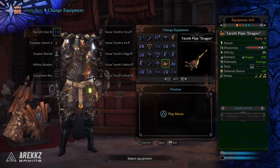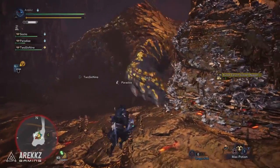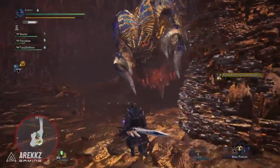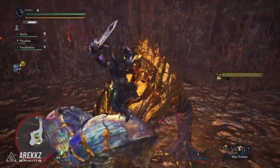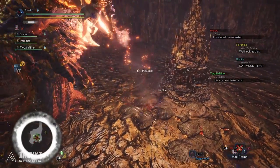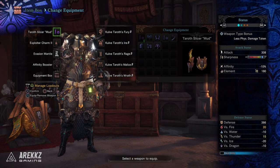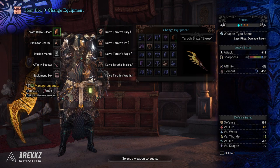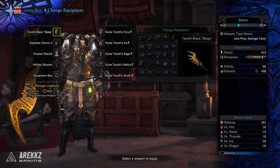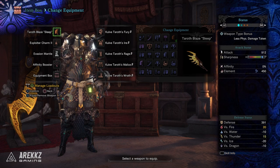Some of the guys over on the Monster Hunter Reddit are trying to put together a spreadsheet to document all the weapons found so far — I'll link it down below. The sheet is sometimes locked while being worked on, but when it's open you'll see what people have found and there are some really cool options. A few of my favorites so far are the Radaban Sword and Shield, the new Barrel Sword and Shield 2, and a Sleep Greatsword called Taroth Blaze Sleep with decent raw, high sleep, hidden element, and a nice level 3 slot. My weapon box is a bit of a mess right now and I need to sort through all these relics.